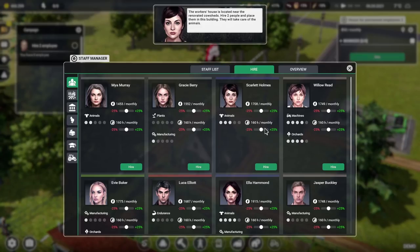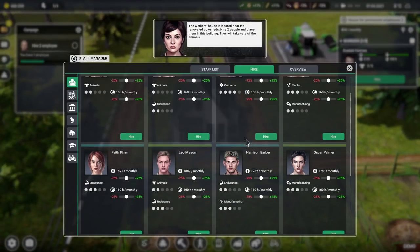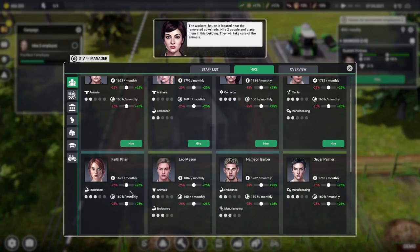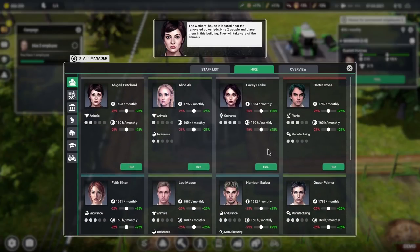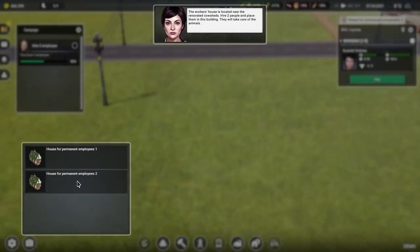You get hourly or monthly pay. If we up that, do you work more efficiently? If we pay you 2,135 monies monthly — good grief. We'll set it at 1,700. Let's do it, we're on the demo version, let's treat people. So you come in and go into house for permanent employees number two. Then where was the other animals person? There was someone good at animals and manufacturing. Has it reset the list? Imogen Murphy — you're good at animals, we'll hire you.